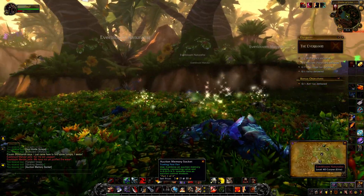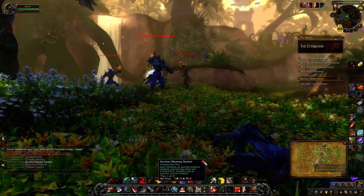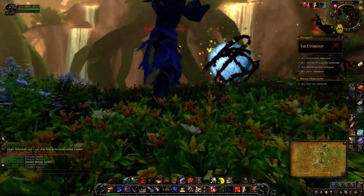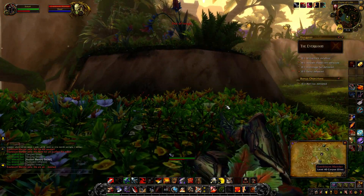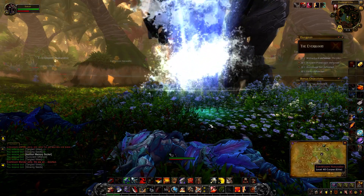If you happen to have the trading post, you can get some items like this to drop. Basically, if you get all the items you need to activate the bot there, you get a free auction house in your garrison.